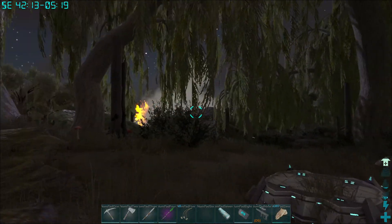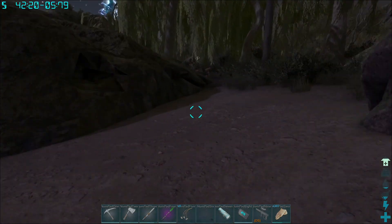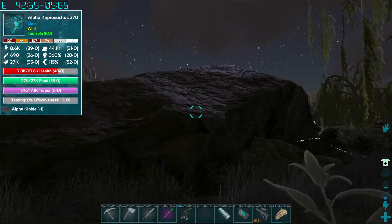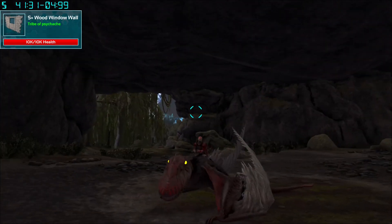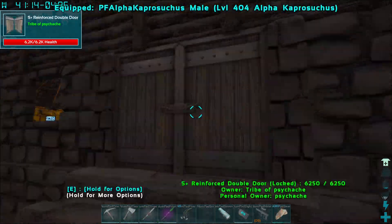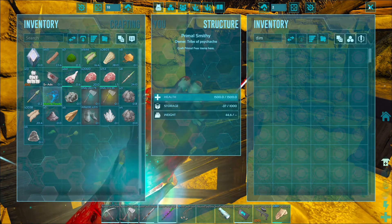I'm going to get these two alpha creatures tamed up and bring them back. We're definitely going to have to move - that demonic Capro is not something I can kill and it's going to end up killing me or my creatures. So we might be looking for base locations next episode. This is our alpha Dimorphodon here - looks pretty cool, you don't need a saddle to ride him, though I believe there is armor for creatures that don't have saddles.